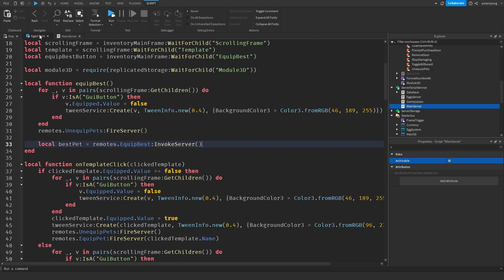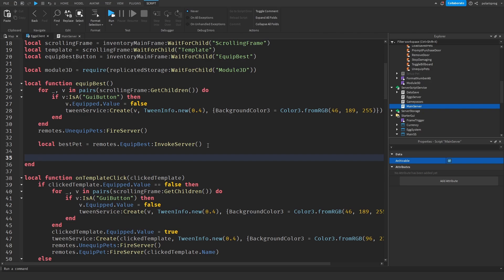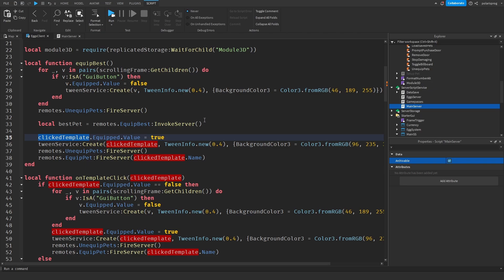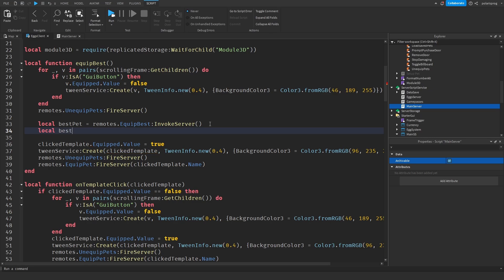That returns a result on the client. Now I'll use that result to equip the pet. I'll get the template from the scrolling frame: local bestPetTemplate equals scrollingFrame[bestPet]. Then I'll pass bestPetTemplate.Name into the equip logic, similar to how we handle a normal click equip. That should work.